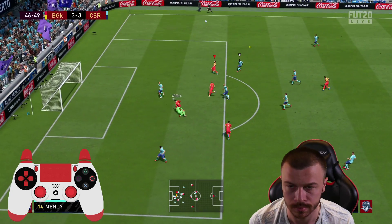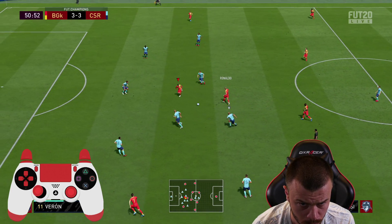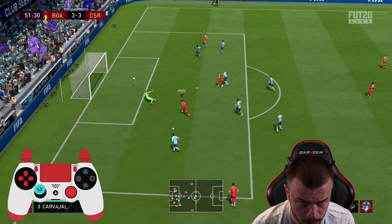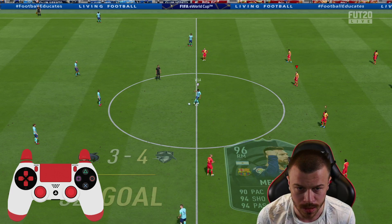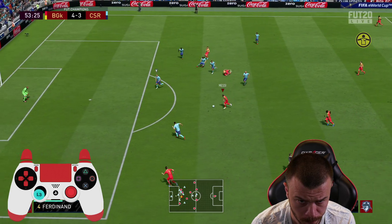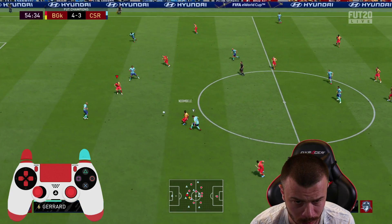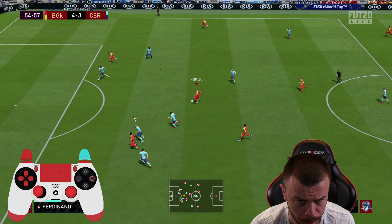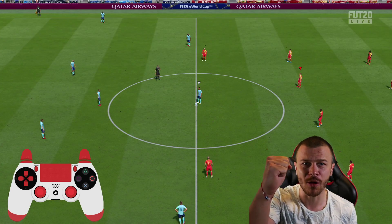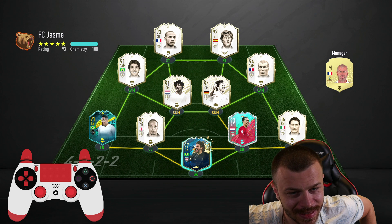Messi, Messi, Messi — thank you! R9 this time, crossbar hit. Perisic hits the post again. Then Dombele — game over! Game number 3 and our next opponent is going to use 7 icons, actually 8 icons — Foot Birthday Virgil van Dijk, Alisson, and Alexandro. It seems like this guy has completed a bunch of Prime Icon SBCs.